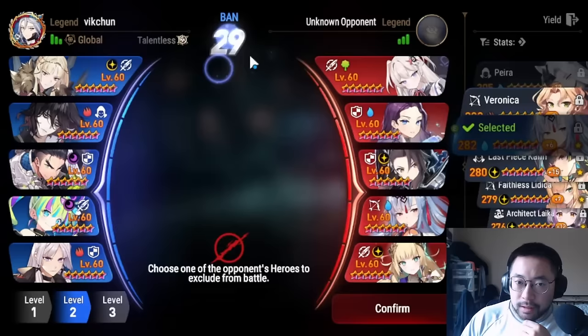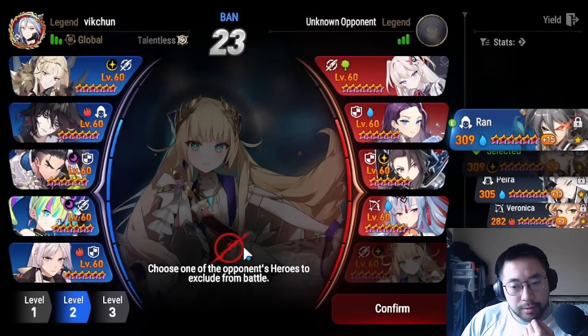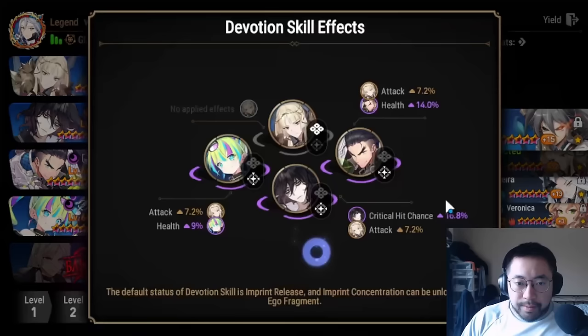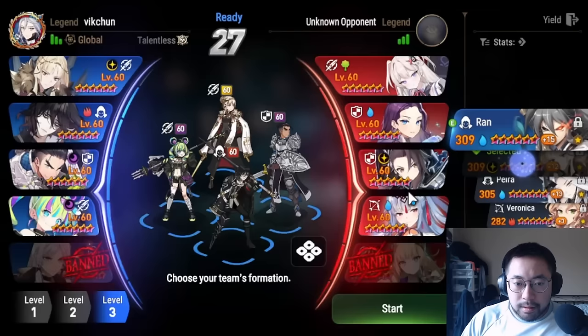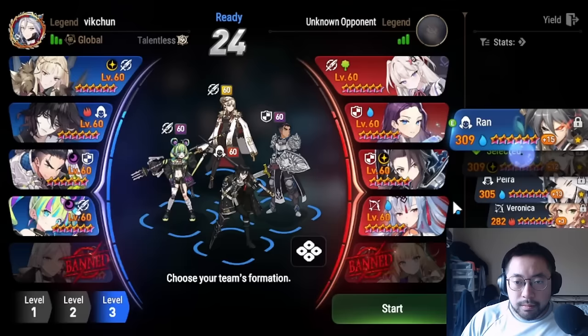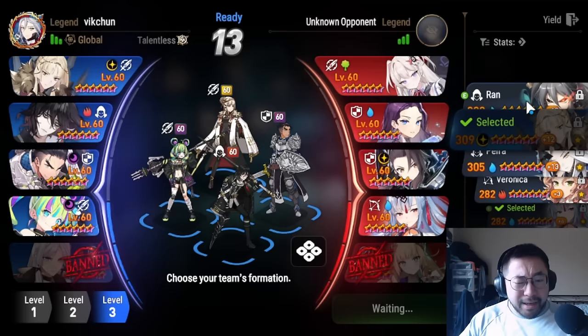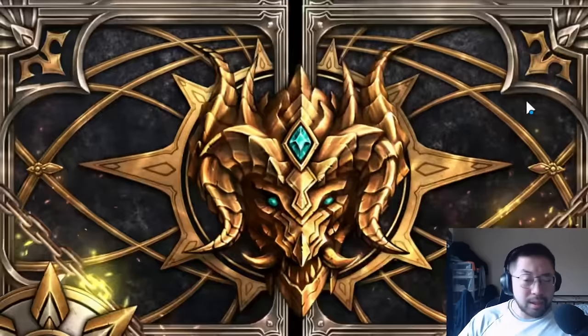He goes LQC — interesting. I think I'm going to go Fire Lilias since Fire Lilias can cover the Lua, and I can ban last. These two units don't really care about getting a reset. He might be banning mitigation — I think I've got to respect the P5.